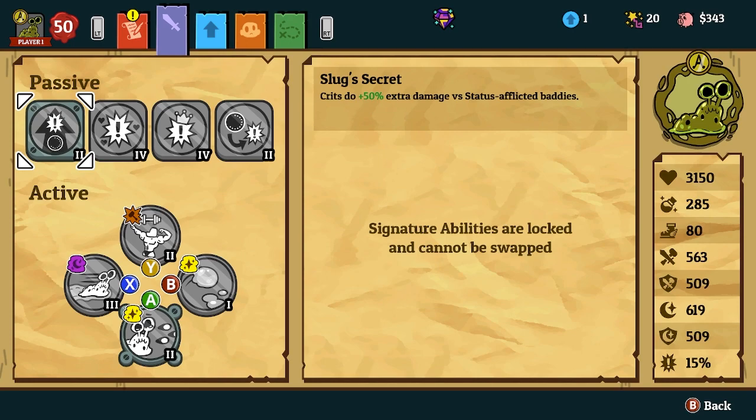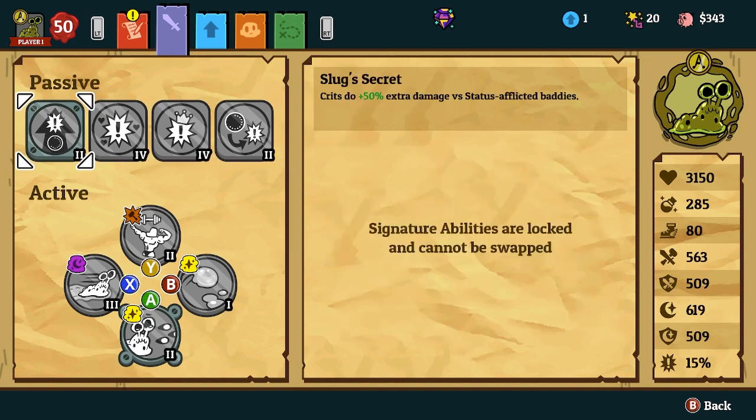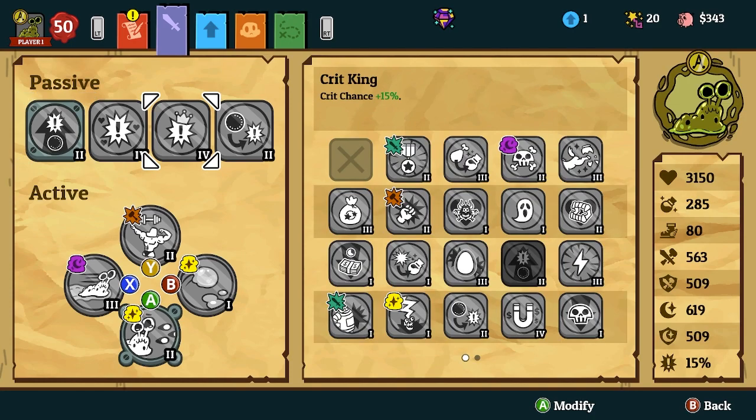You're basically going to be applying status to them, which is your Goo, which you can apply naturally by running over them. And you're just going to be critting them really hard. You're going to have a 28% increased crit chance against them, and your crit damage is going to be really high — altogether a 43% chance to crit when they have status applied to them. And you're going to be healing a lot with the amount you're critting.